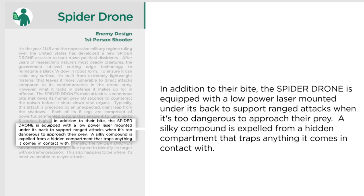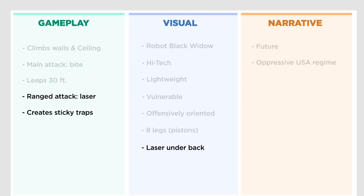In addition to their bite, the spider drone is equipped with a low-power laser mounted under its back to support ranged attacks when it's too dangerous to approach their prey. A silky compound is expelled from a hidden compartment that traps anything it comes into contact with. So I'm hearing: there is a laser — that's partly a physical description — but the gameplay is it has a ranged attack, which is the laser weapon. It also shoots traps or places traps in some way. I put: ranged attack is a laser, creates traps, and from a visual standpoint the laser is under its back.